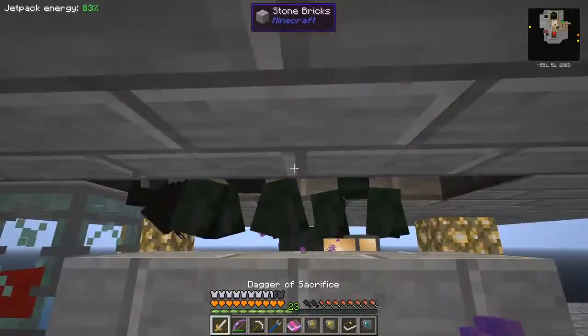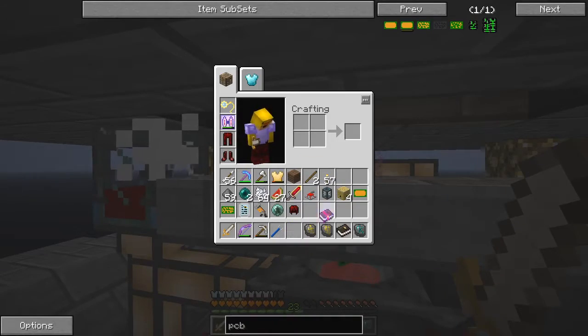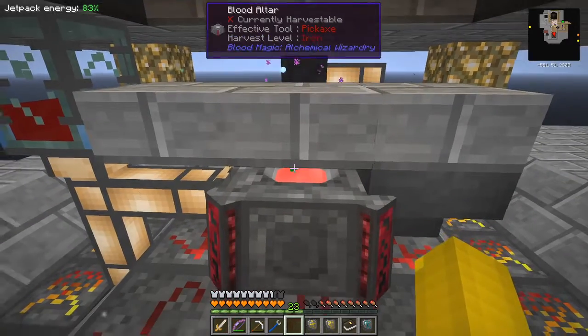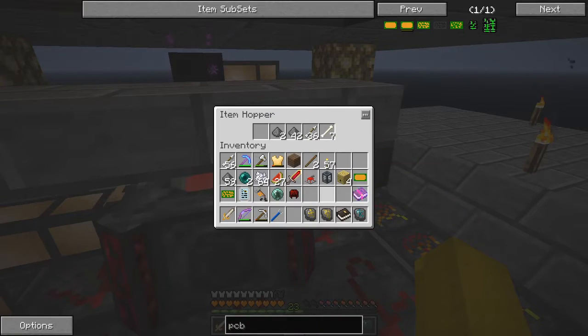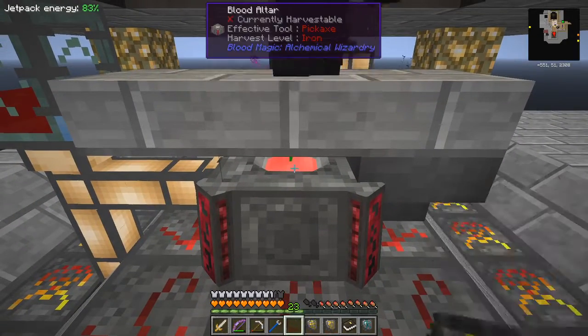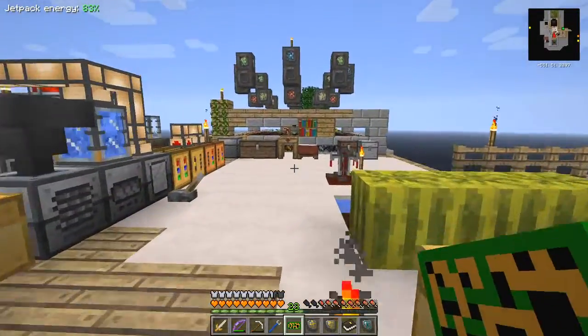We have actually got now a printed circuit board - brilliant! Let's have a look at that. What shall we put in its place? Not an arrow - let's put in its place the apprentice blood orb. Take that out of there. Now let's go back to the quest book and do another manual detect.